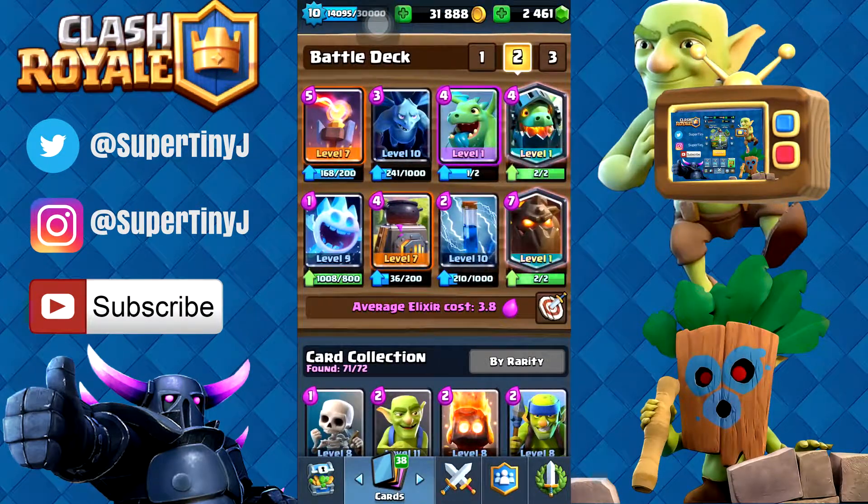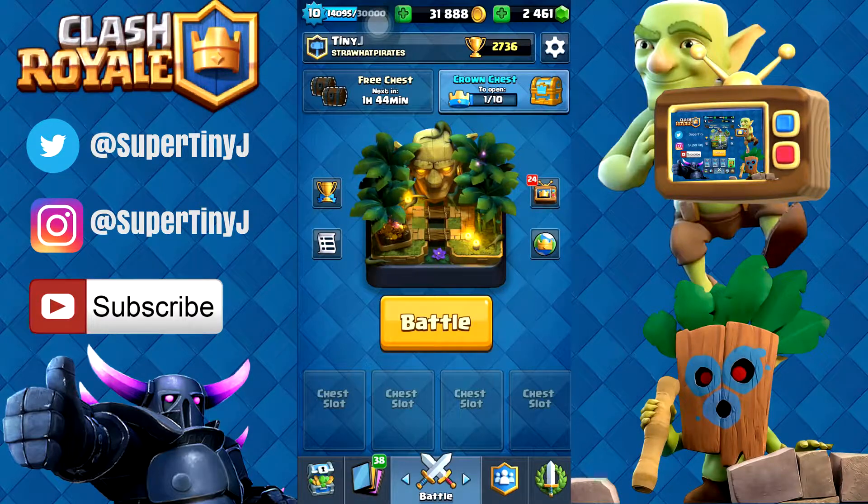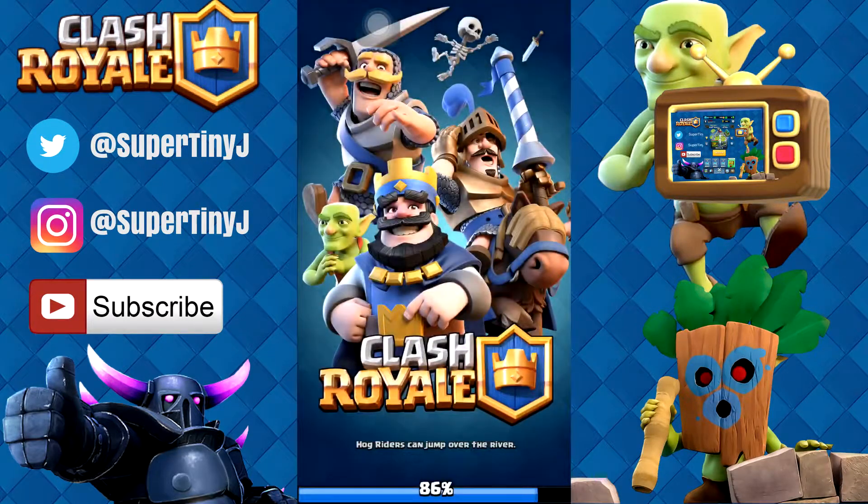It's gonna be a creatures only deck — there's no humans whatsoever, anything that even resembles a human. I think the closest thing we have to something looking like a human is the ice spirit, but it doesn't really look like one. So we're gonna go ahead and try it out in a ladder match and see how we do. I think this deck is super fun, so let's try it out.